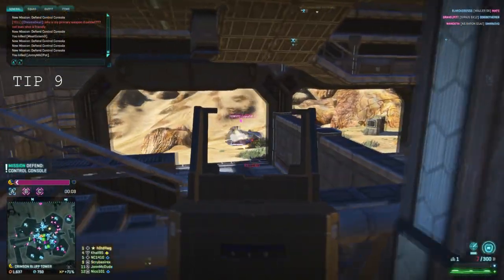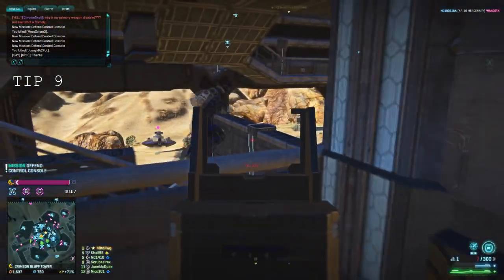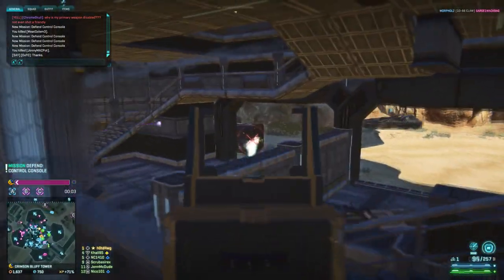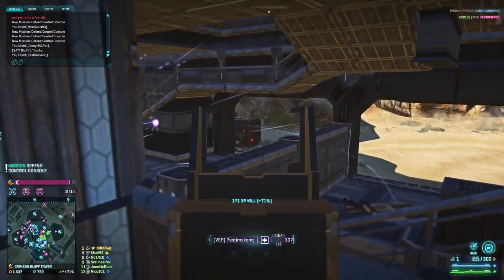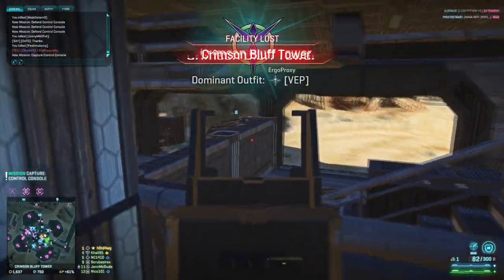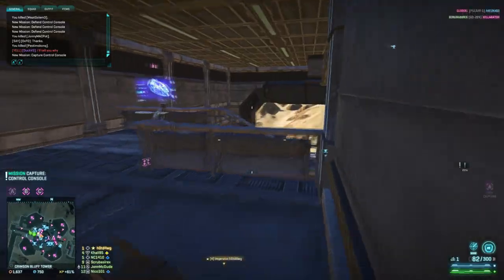Number 9. When you get out of your vehicle, try and always make sure to reload your weapons so you are ready to get back into the fight. It's such a simple little trick, but not many people do it. You never know when the enemy might turn up in a flash or harasser ready to surprise you. If you are fully reloaded, you will be able to jump back in and give them a taste of their own medicine.